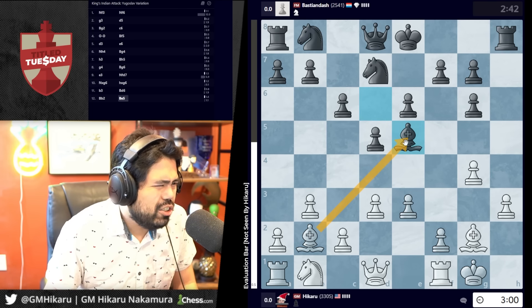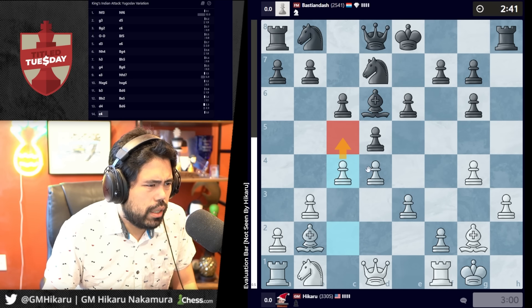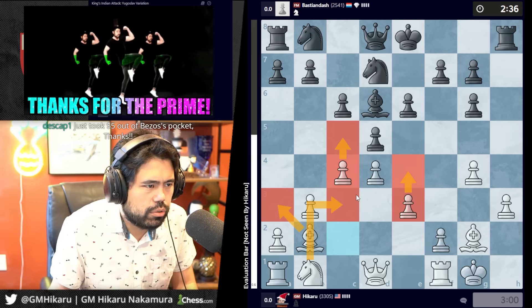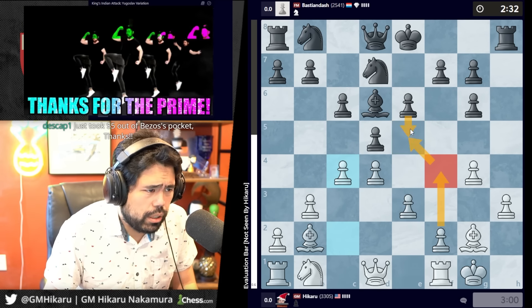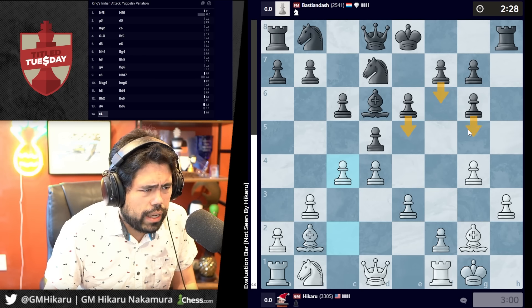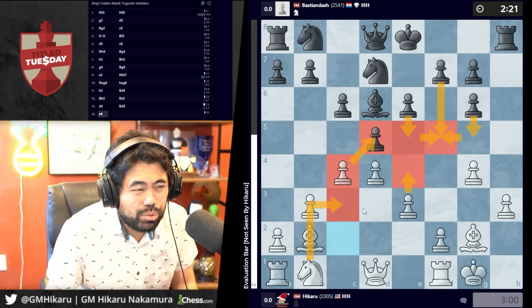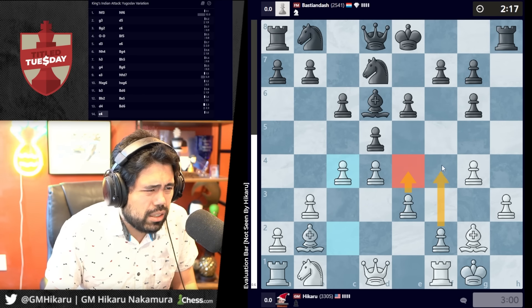Bishop e5 — I could trade, but I want to keep the two bishops and maybe go c4. Try to play in the center, maybe e4, knight c3, or bishop a3 as well depending what he does. I can also go f4 to stop e5 altogether. There's a lot of pressure in the center — it's a question of how he's going to push. If I get knight c3 and e4, I should be better. I'll just go f4 to close the diagonal.